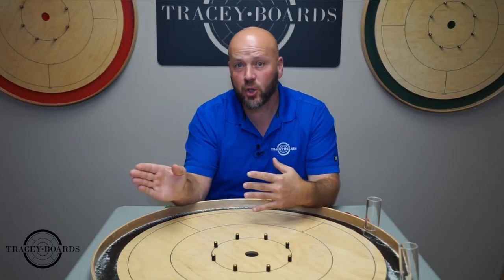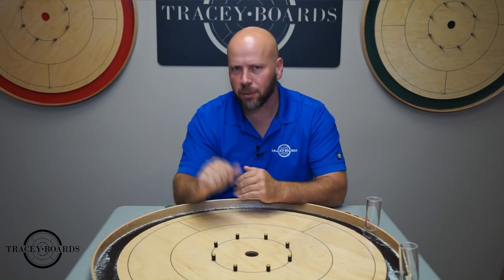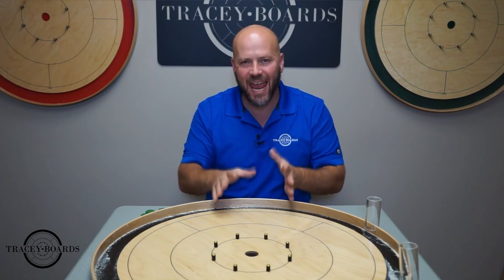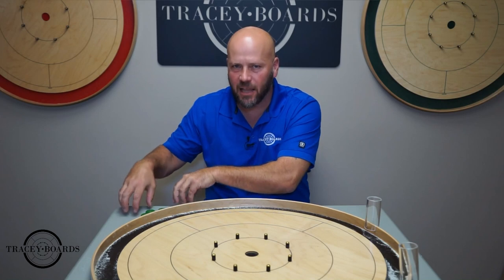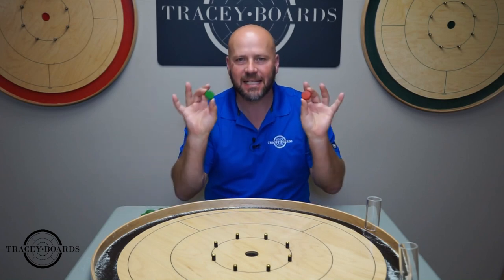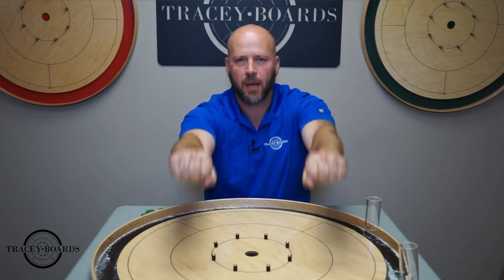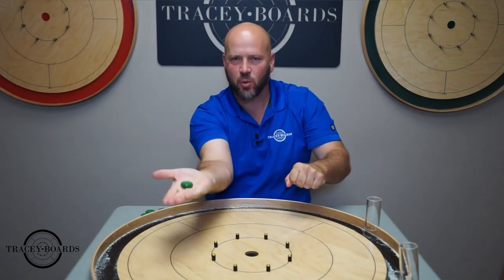Usually you play Crokinole with either two or four players. Let's start by explaining two-player Crokinole. Sit directly across from your opponent with eight buttons each. You'll have your buttons on the table beside the board. One player takes one button of each color, mixes them up, the opponent picks a hand. Whichever color they pick, that's who starts.